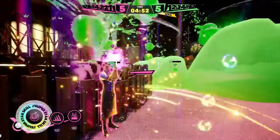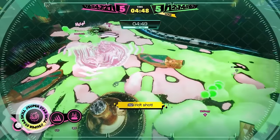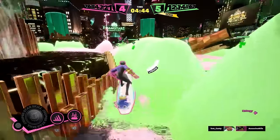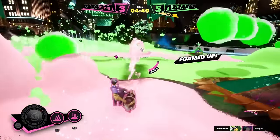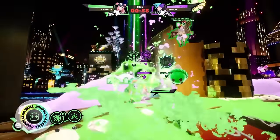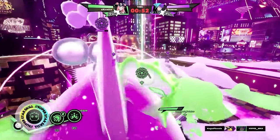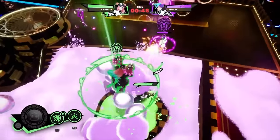Superstar skills are your ultimate attacks. These take much longer to charge, but can devastate the other team when you do things like call in an orbital strike of foam as the Barista, or run over the enemy team with Soa. You will typically only get one or two of these per match, so it's best to hold on and wait for the right moment, like when the other team is grouped up close together, or you have a chance to knock out the other team's star player.